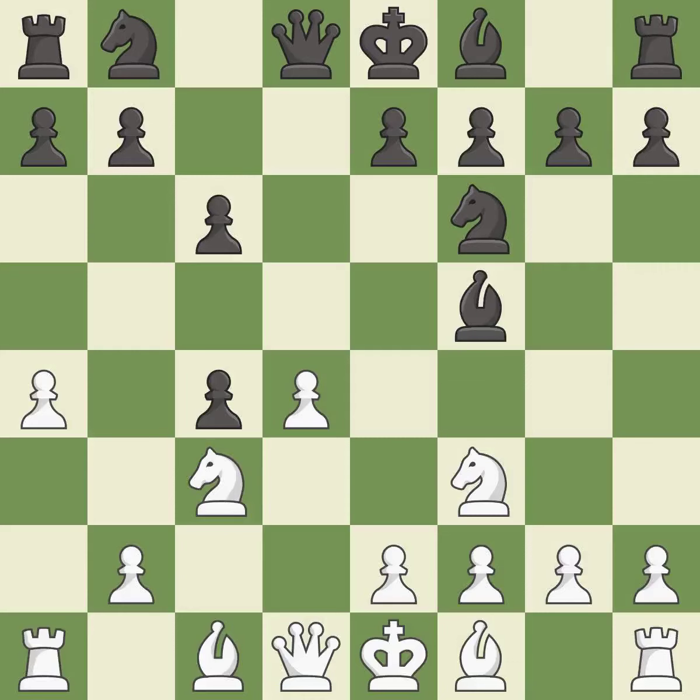Bf5 develops the bishop and controls the e4 square. Ne5 places the knight on an active center square where it attacks the c4 pawn and the f7 pawn. Nbd7 develops the knight toward the center, attacks the knight on e5, and defends the knight on f6.